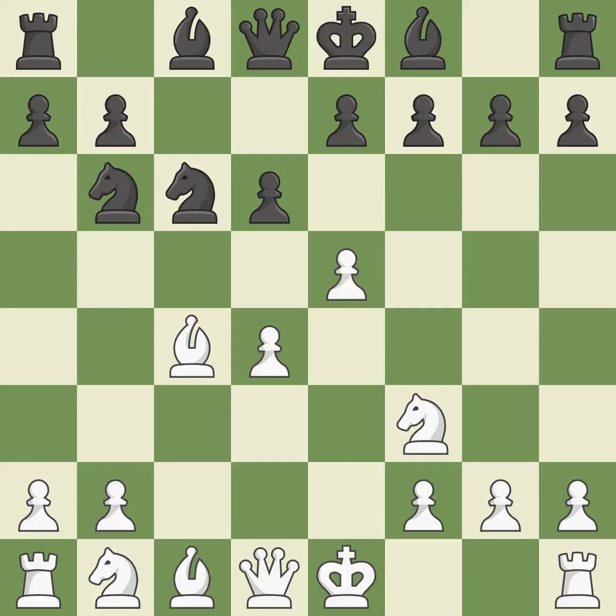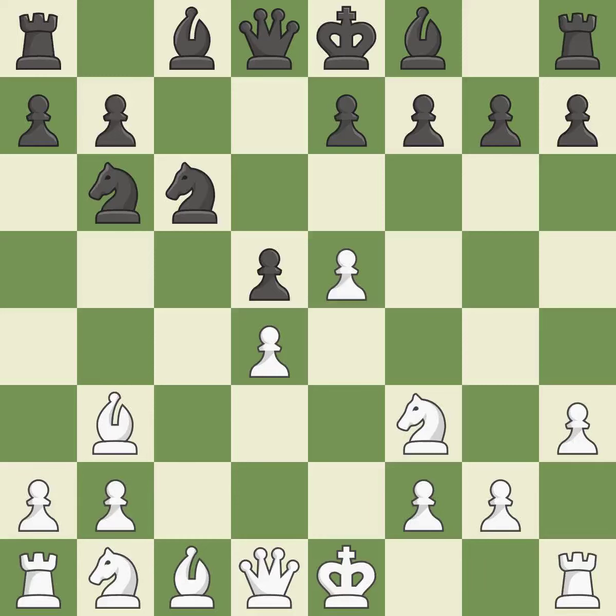NB6 attacks White's light-squared bishop and unblocks Black's light-squared bishop. The bishop is now in a secure position — this is the final book action. It is very precise and best. By doing this, a bishop moves out of its beginning square and into the action.